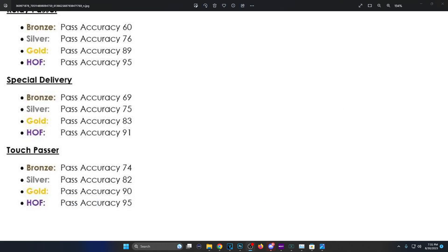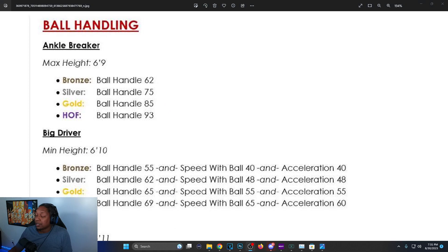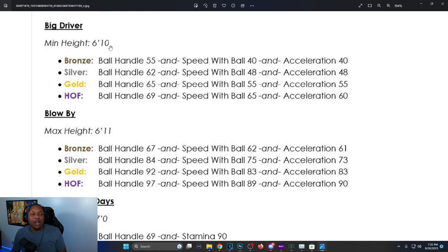Touch Passer is a new badge: bronze 74, silver 82, gold 90, Hall of Fame 95 — for quick passes. Ankle Breaker: max height is 6'9, bronze is 62 ball handle, silver 80 and 75 ball handle, gold 85 ball handle, Hall of Fame 93 ball handle. Before, Hall of Fame was 81 — now it's 93. And they say Ankle Breaker actually works this year.